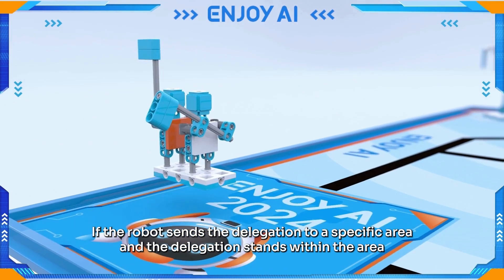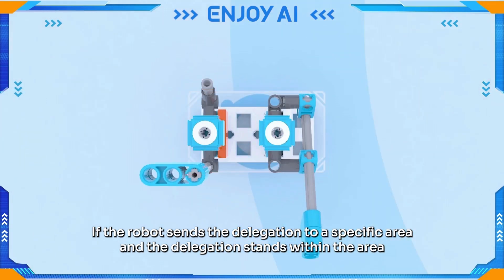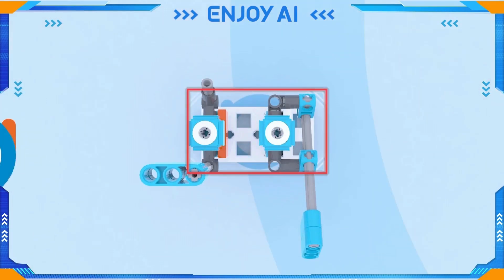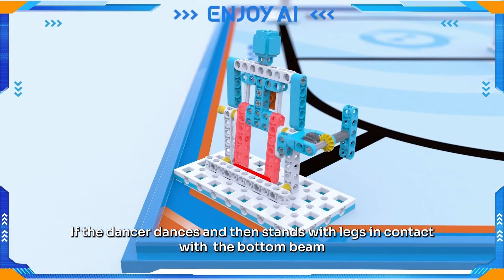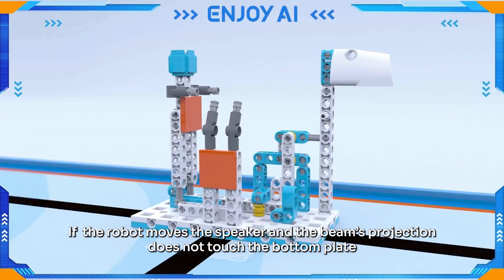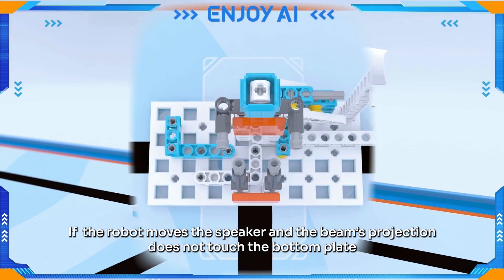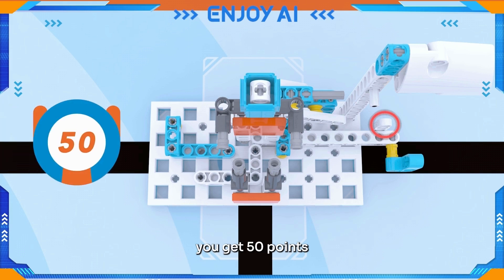If the robot sends the delegation to a specific area and the delegation stands within the area, you get 60 points. If the dancer dances and then stands with legs in contact with the bottom beam, you get 60 points. If the robot moves the speaker and the beam's projection does not touch the bottom plate, you get 50 points.